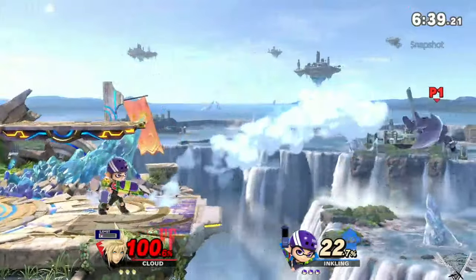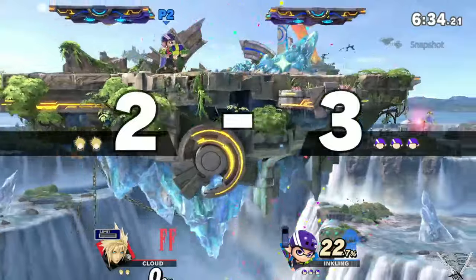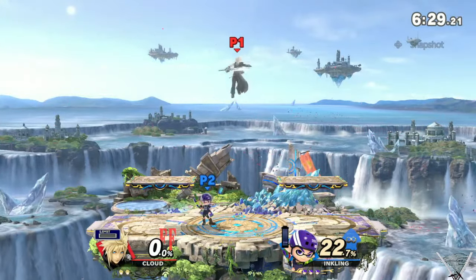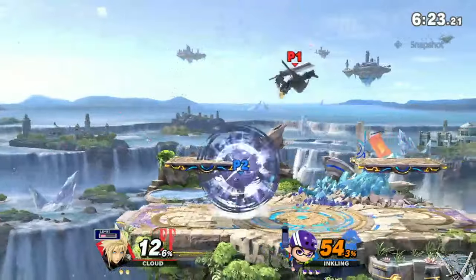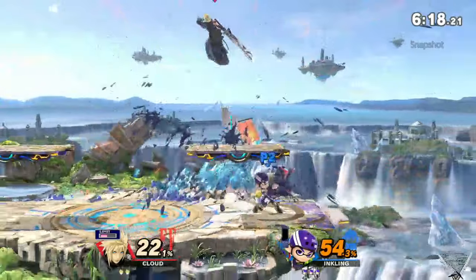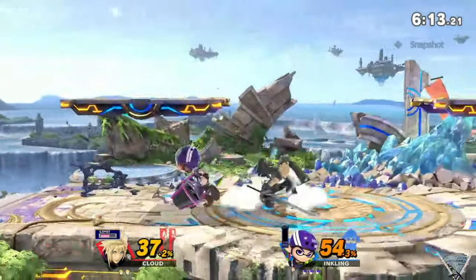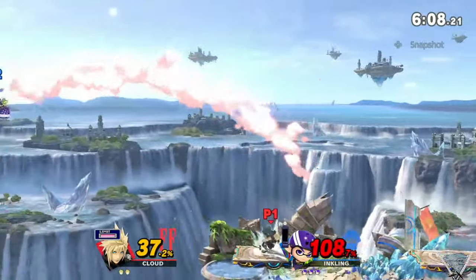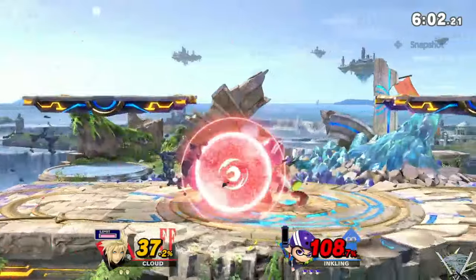Oh, that would have been really nice. Too many smash attack attempts there, but the jab is working out very well. That was a dash attack attempt — still gotta go for those grabs. With Inkling you could probably side-B in the other direction so that you're not directly above them.